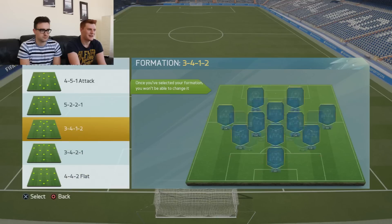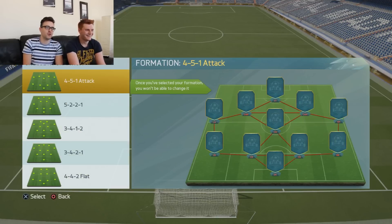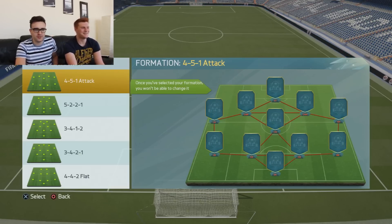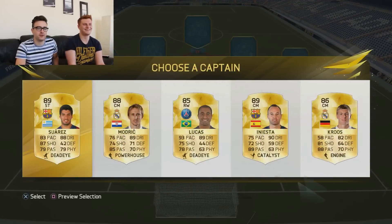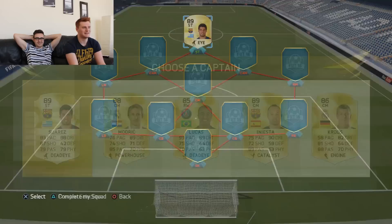My turn. These formations are awful. I reckon you go 5-2-2-1, Tom. No chance. I'm doing the 4-5-1 attack. If you were the ultimate FIFA player — oh my god. I wonder who I should take. Should I take Suarez, Iniesta or Modric? I'm going to take Suarez. Unsurprisingly.